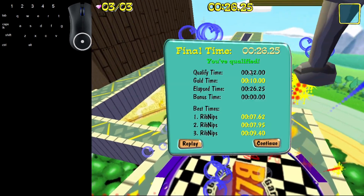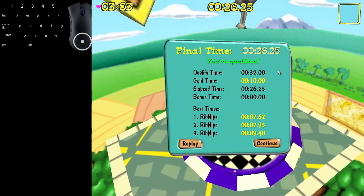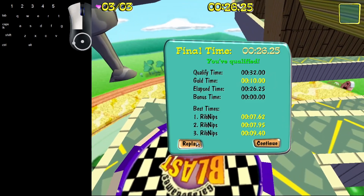Now to get the gold time — with this level you have a qualifying time. You have to get under 32 seconds to unlock the next level. To get the gold time you have to get under 10 seconds. So we'll show you how to do that here.